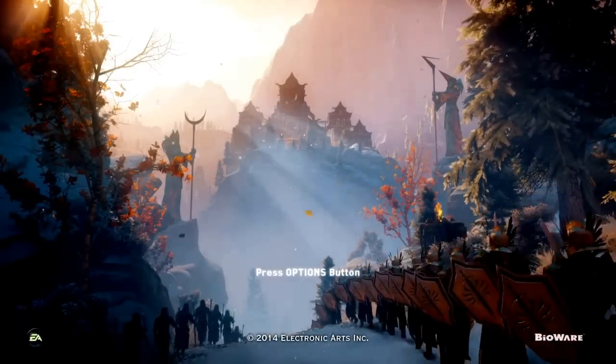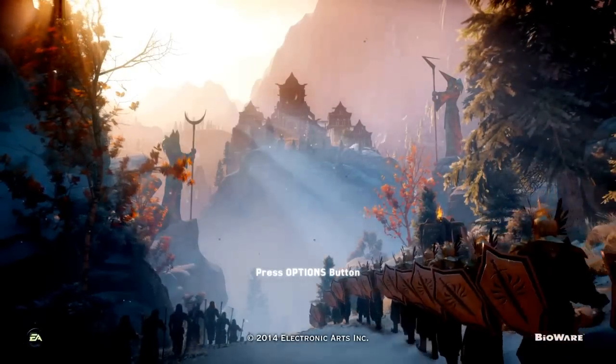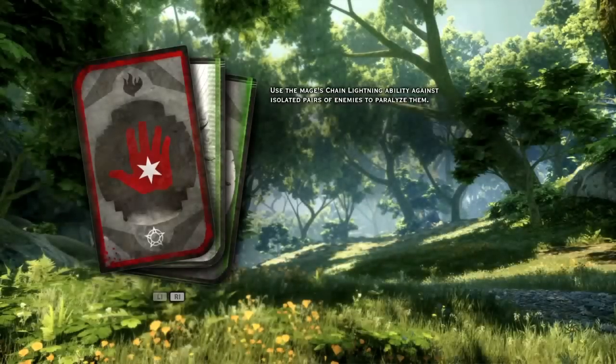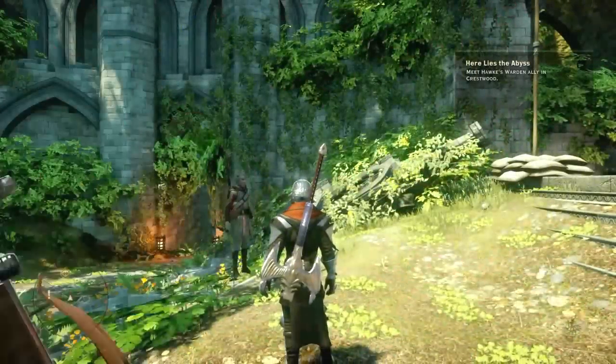I wanted to do this because I found a bunch of people that want the armor shown in the trailer. I wanted to show you step by step, because all the other guides just put it in text or give a rough explanation. I also know where to get the two-handed sword used in the trailer, but for the staff and daggers, not a clue.